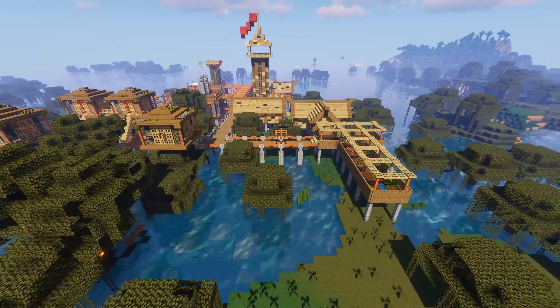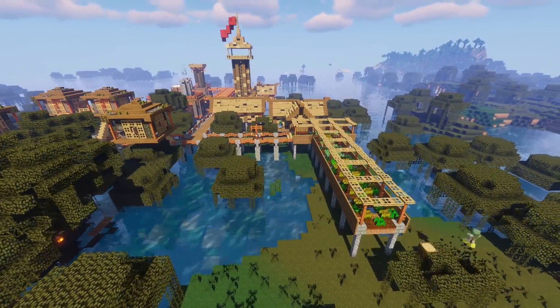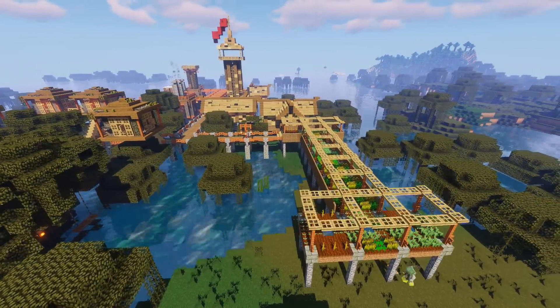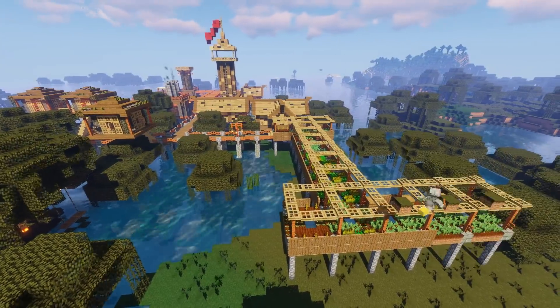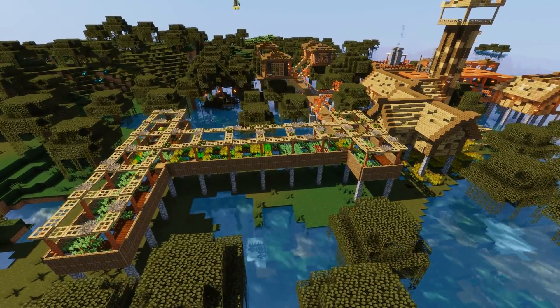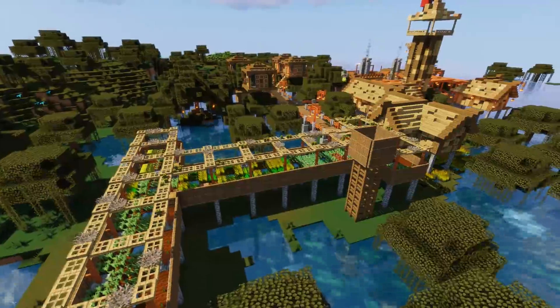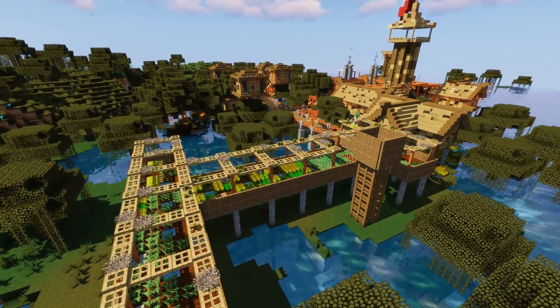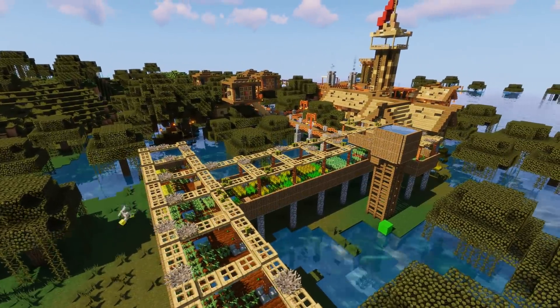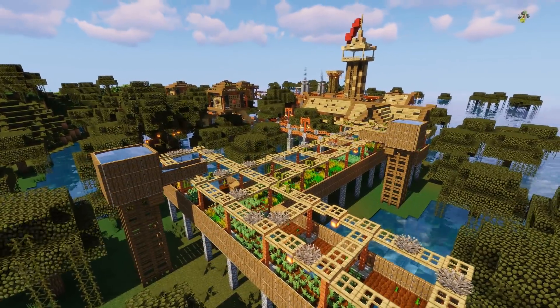Everything's up on stilts, including our food production. We've got two layers of spruce trap doors. I'm using Stephen's traditional texture pack with a V, and Sildur's vibrant shaders version 1.24. We've got a big water butt providing some nice water - two of them - and some more coral fans on top of the trap doors.